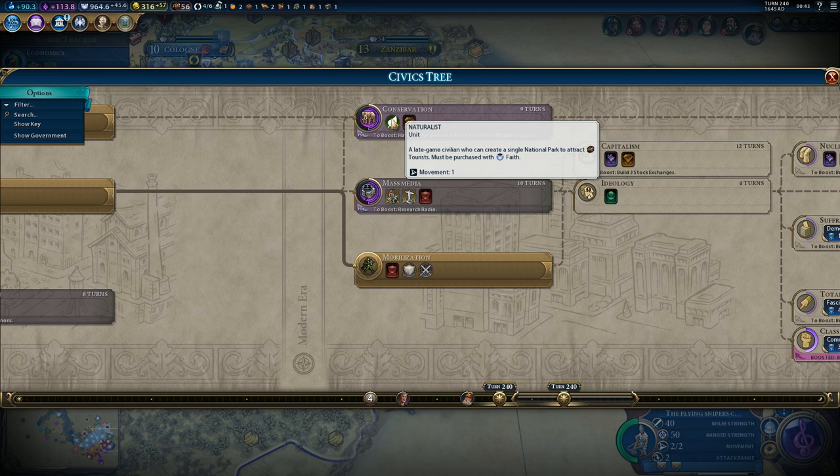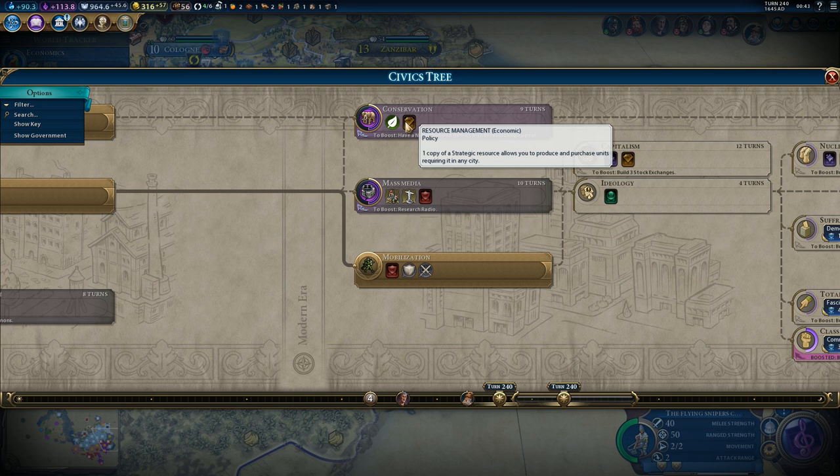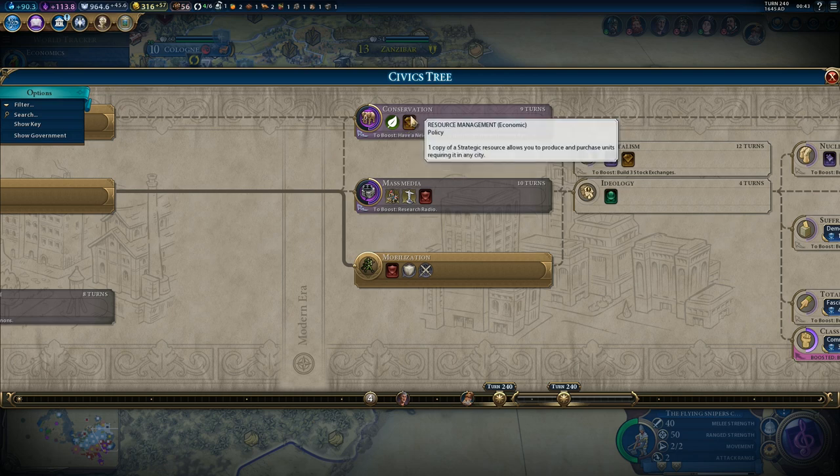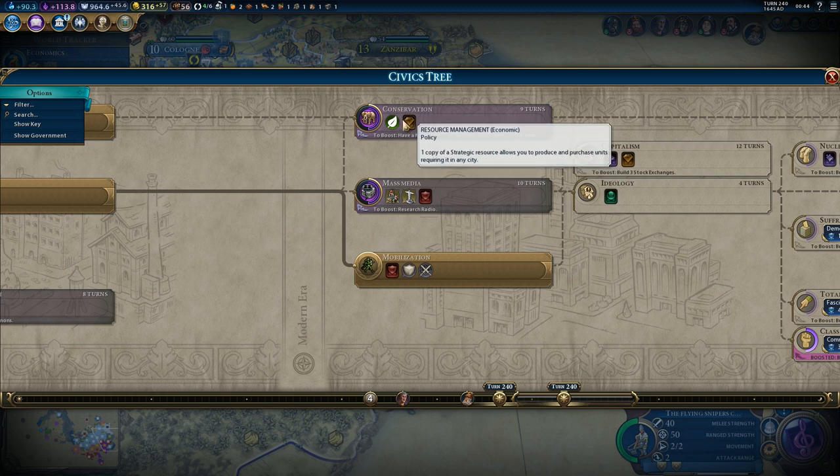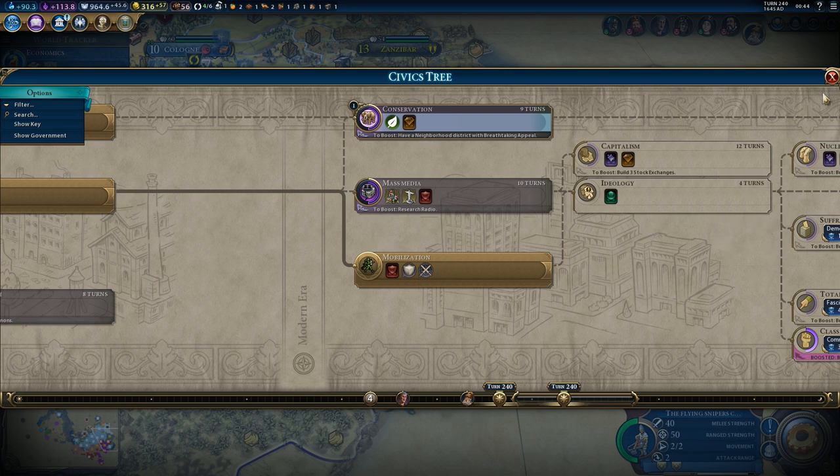I'm leaning towards conservation to get the naturalist. One copy of a strategic resource allows you to produce and purchase units requiring it in any city — otherwise you need two if you don't have an encampment district. Let's go for conservation to try the naturalist.